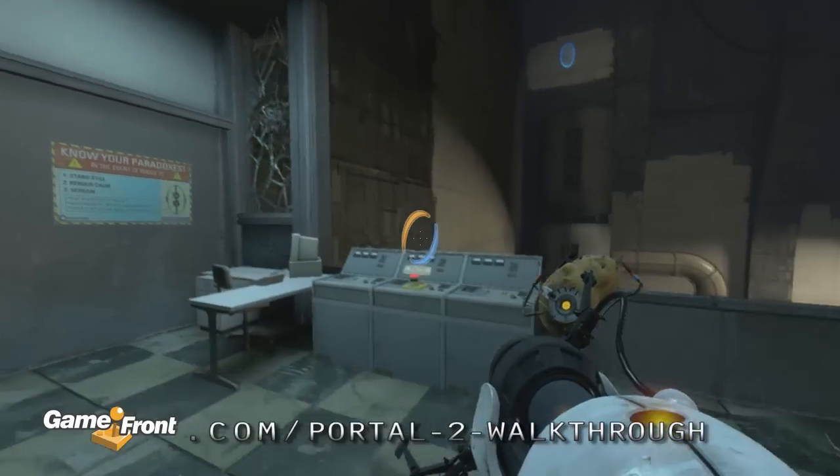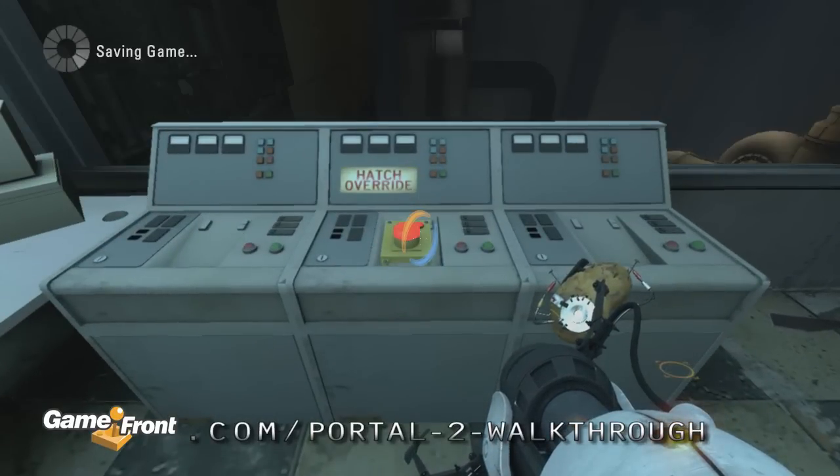After you've learned your paradoxes, activate the hatch override, then drop down to the lift and exit through the ceiling.